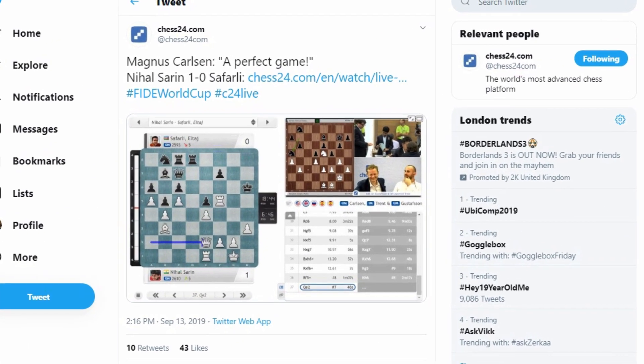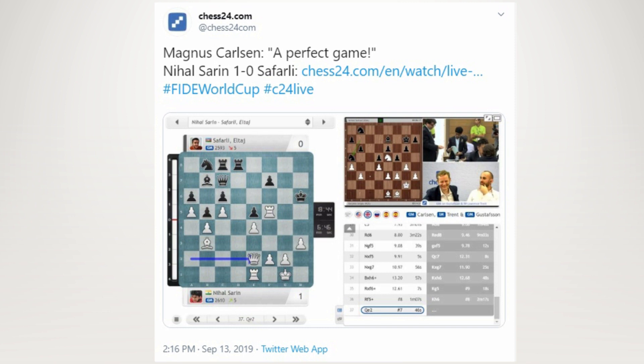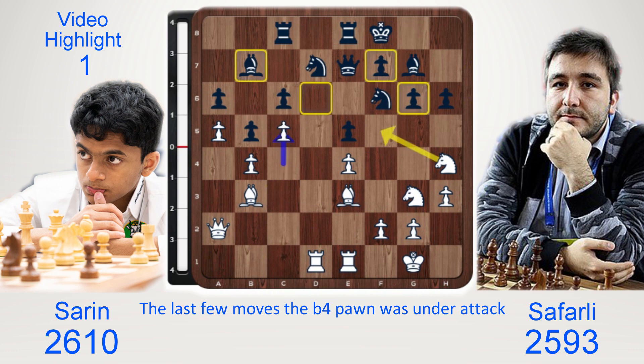Magnus Carlsen called this a perfect game during the commentary with Jan Gustafson and Laurence Trent. Let's check out this perfect game together. For the last few moves the b4 pawn was under attack. White now puts a permanent stop to that with c5 — complete lockdown, complete domination.